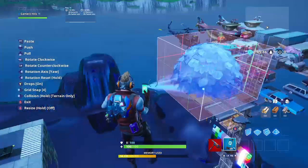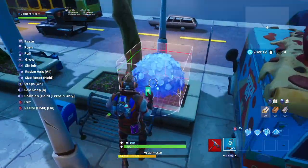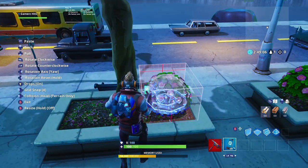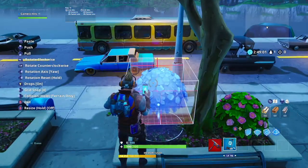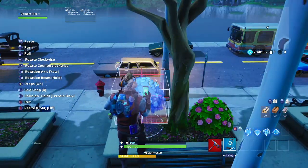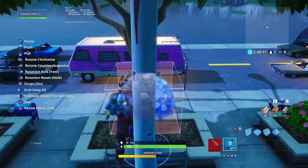Once you're done placing the trees, go ahead and grab the bush. You can choose to resize it or keep it the same size, and place it however you want. You can make it smaller and put multiple in each planter, or turn grid snap off and place it your own way. The way I'm placing it feels like the best fit for these planters, but different people have their own opinions — do whatever looks best to you.